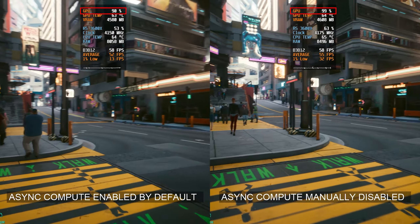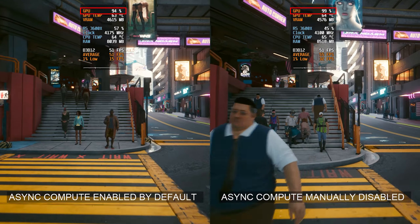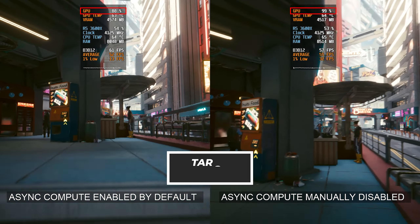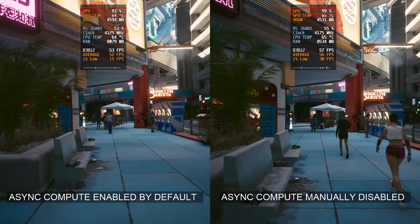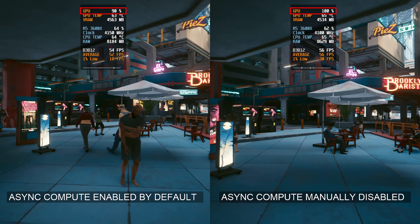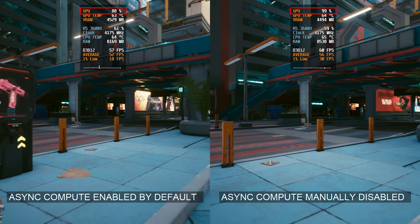With Async Compute disabled, some players have reported improvements in performance, particularly in terms of reduced stuttering. However, this fix may not work for everyone, and it's possible that you may see a decrease in overall performance. If that's the case, you can always re-enable Async Compute and try other performance optimization techniques.